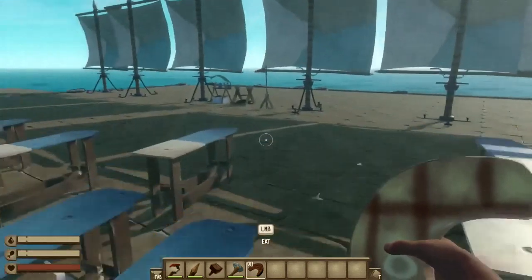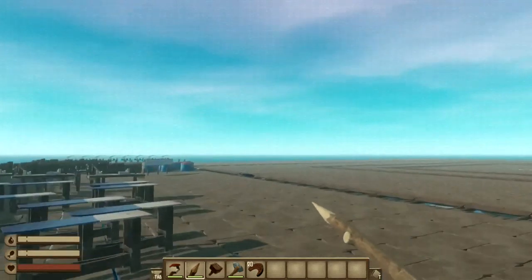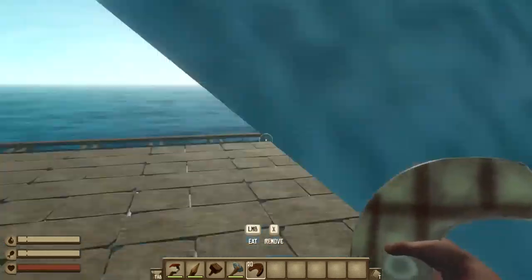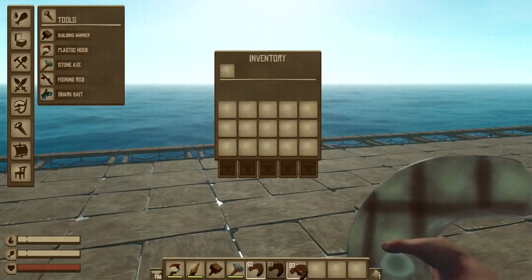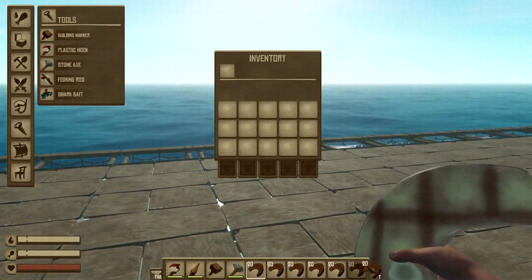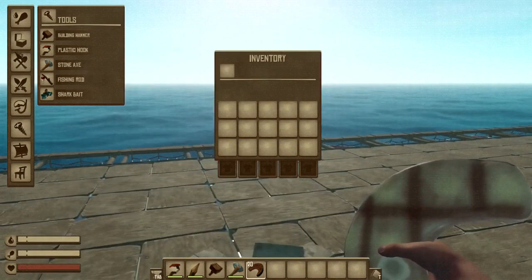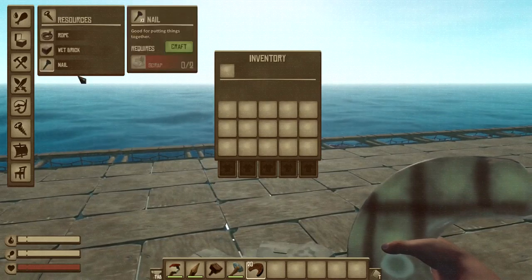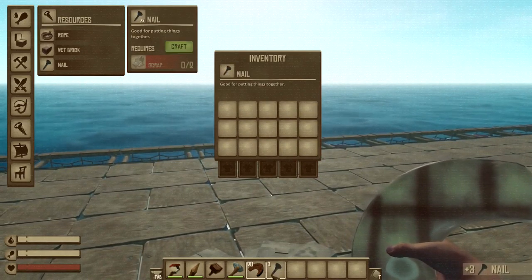I can't die, and I can one-shot stuff. For example, if a shark came I could one-shot it. I can also duplicate stuff — if I just do that it duplicates all of it. And if I want to craft something, like a nail, I don't have any scrap in my inventory but I can still craft it.